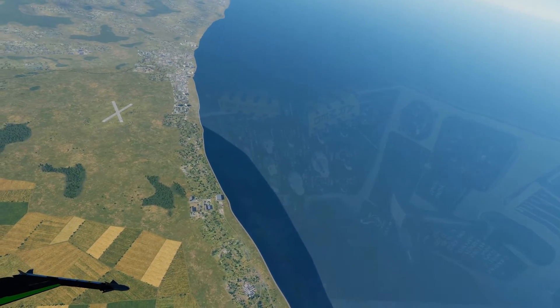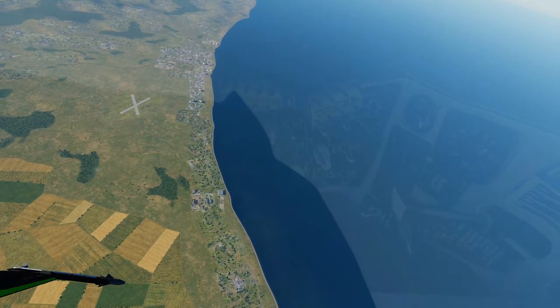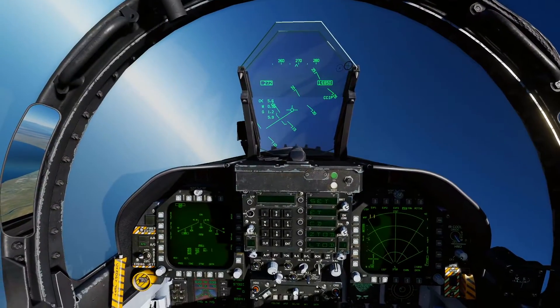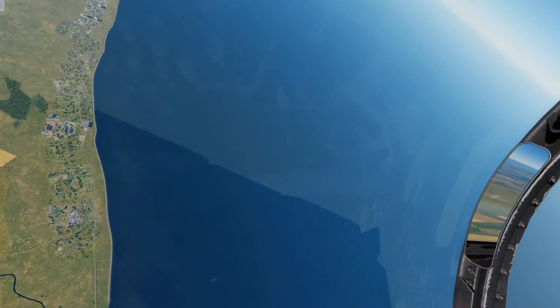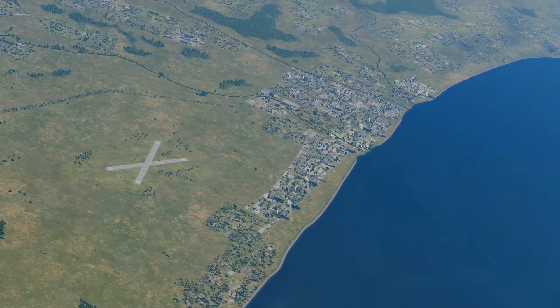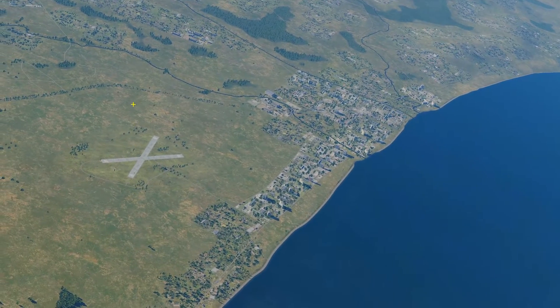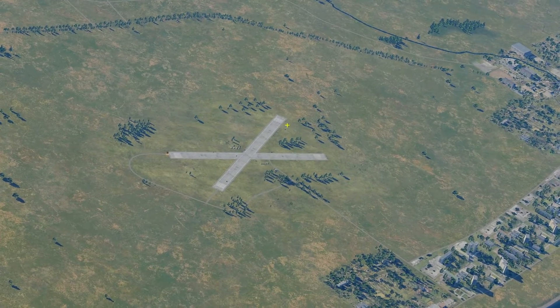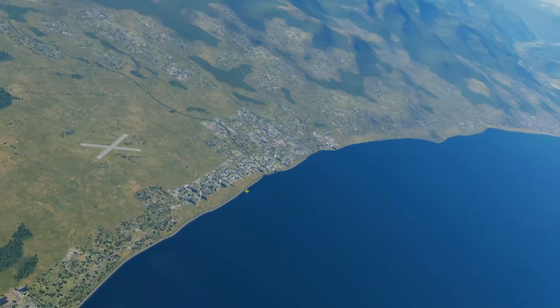Because we just have got ground targets, they can shoot at us. If we get low enough, we'll be in range of small arms fire. But because we're diving in from altitude, we're pretty safe. Also, another thing you want to do is mix up your angles that you come in on. We're going to go for this next guy — just keep walking around, climbing up and getting our altitude back.